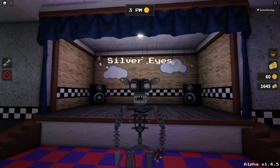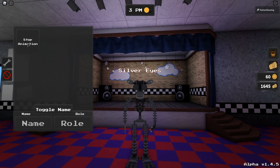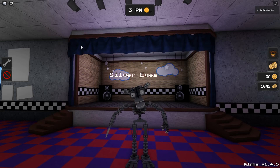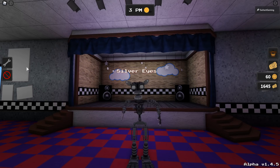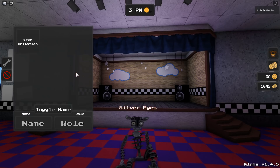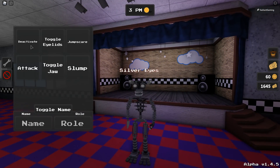It does have animations — I forgot. We have a deactivate, we have toggle islands, we have jump scare, we have attack. Oh yeah, it has a knife for the hand. We have toggle jaw and we have a slump. Very nice.